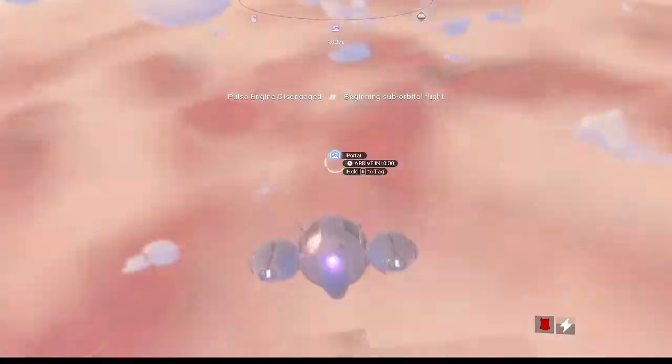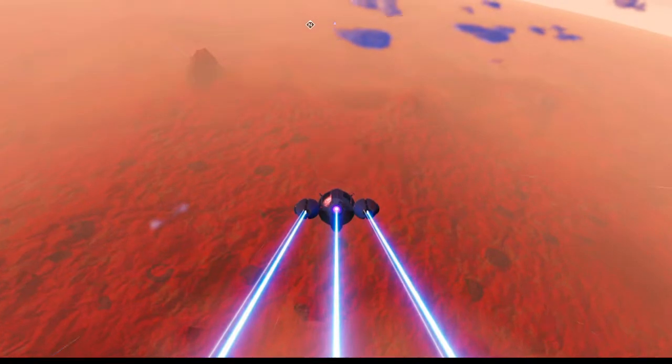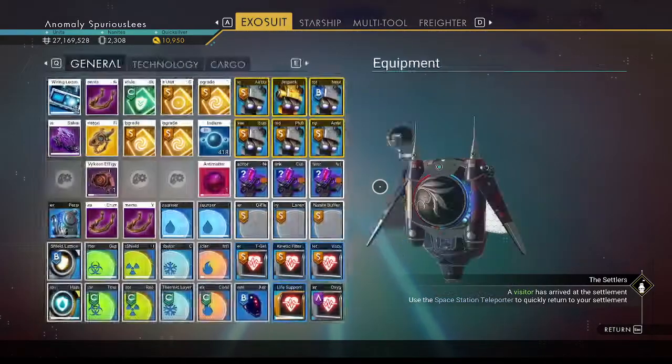I've run a lot of derelicts today. I haven't gained a lot of things because most of them I just reloaded. I think I only currently have one salvaged frigate module. Maybe I spent it.